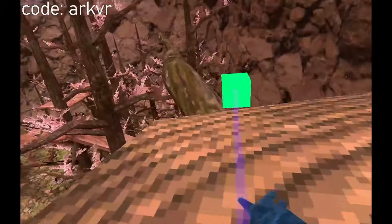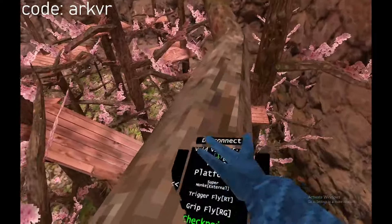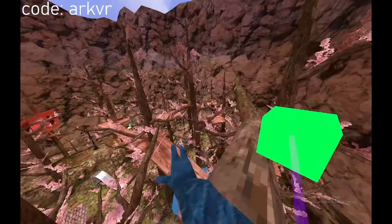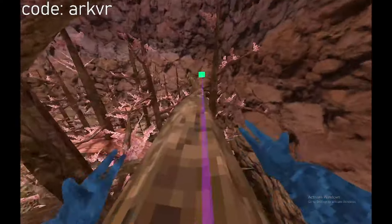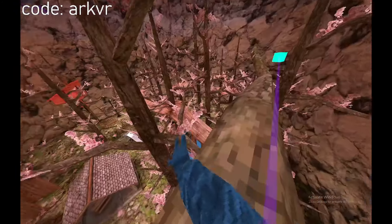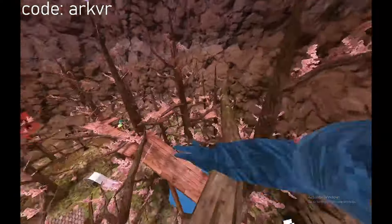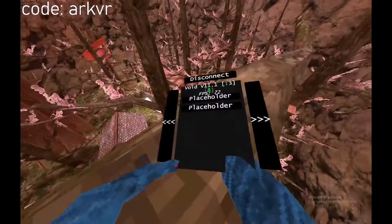I'm gonna put it right there. To teleport — I keep accidentally pressing that button. Right grip — oh, it's trigger and it teleports you right on it, literally right on it. That's the best checkpoint mod I've seen yet.